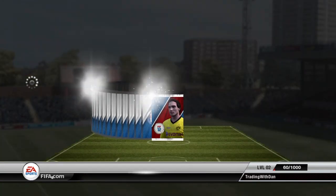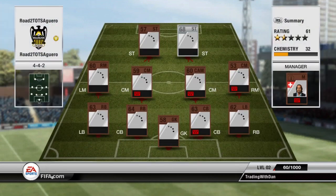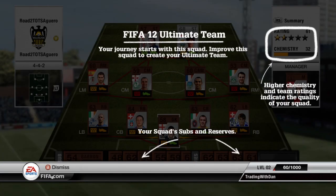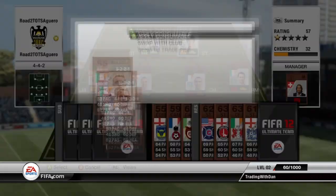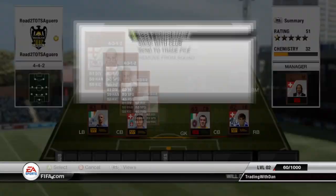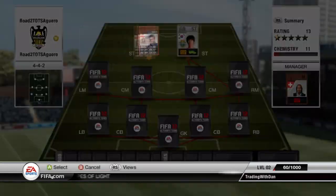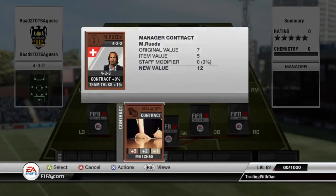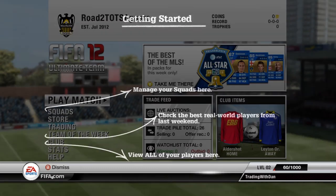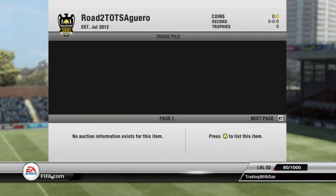If you guys have not seen the video on that I'll leave it in the description below. But anyway, we go on with opening the starter pack. As I do in almost every trading series, I send every single item — even the contracts, even the manager — straight to the trade pile, list them all for 200 coins. Unless you get a silver, list them all for 200 coins and just try and sell every single card to get the most money. I was a bit lucky getting that silver because they actually went for 250 coins, which is nice, but the rest of the starter pack was just absolutely shocking.